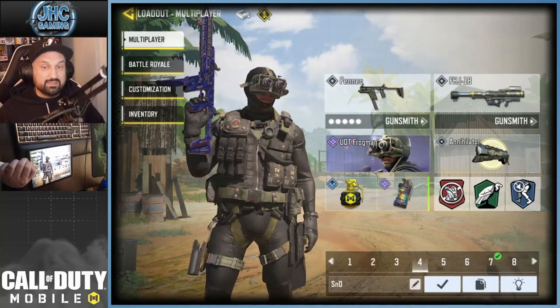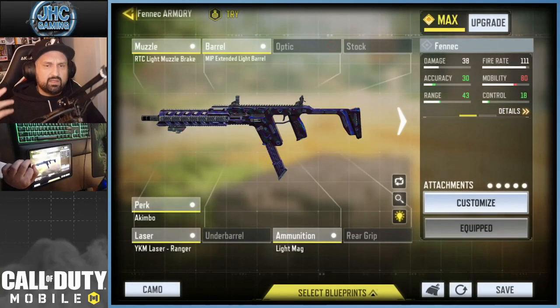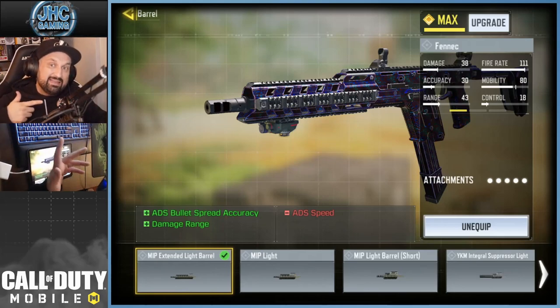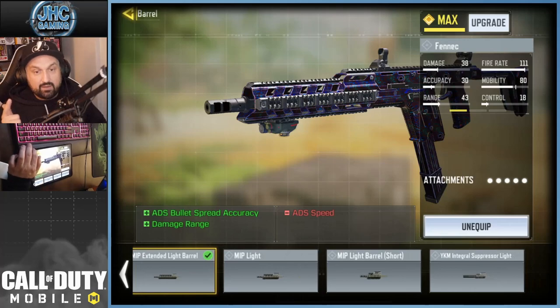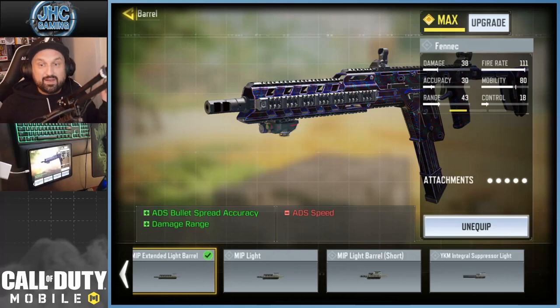So let's go with the gunsmith now. I want to show you guys my attachments, and first of all shoutout to Maiko on Discord — when the mythic Akimbo came out I was using the default blueprint, but Maiko told me you can use extended barrels or any attachment that slows down ADS because you never ADS in Akimbo — you can only hip fire, you cannot ADS. So I decided to go with the MIP Extended Light Barrel for extra range and extra accuracy, since the bullet spread is pretty bad on the Fennec. The ADS speed downside does not affect you at all.